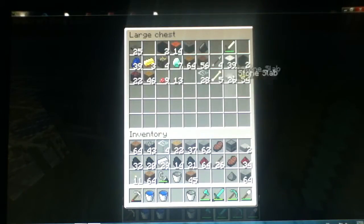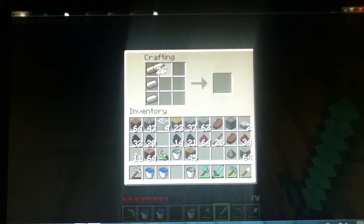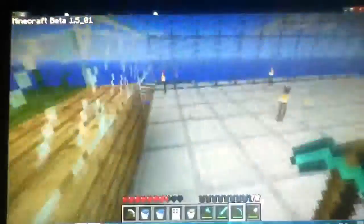Je ferai ça tout à l'heure, les éclairages. Je vais commencer par me faire une porte en métal — le métal je l'ai sur moi — pour après. Et ça sera mieux parce que si on a une porte automatisée, autant qu'elles soient en métal. Je dors et je vais commencer à aménager mon sous-sol pour mes portes.